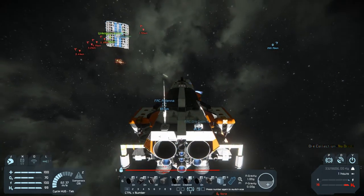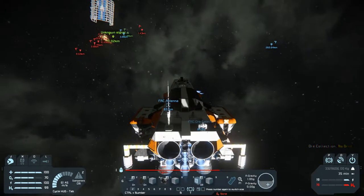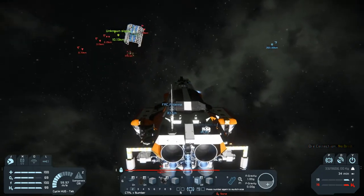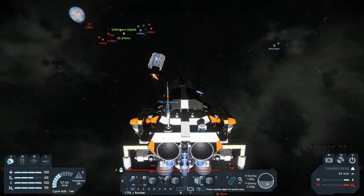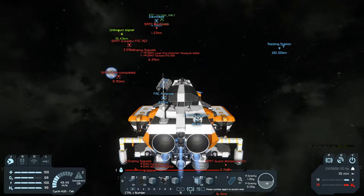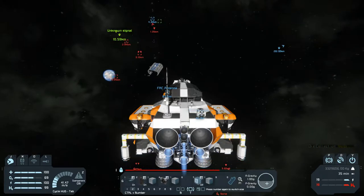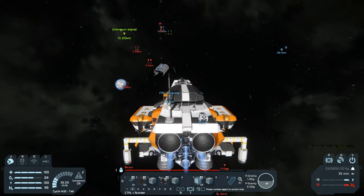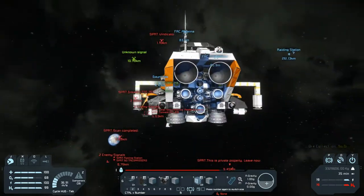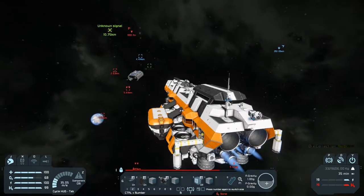Whoa. Okay, close enough to the Dauntless. I forget non-modded thrusters are really kind of terrible at slowing you down. We have a Vindicator 1.2 kilometers out and closing. Looks like the Dauntless is opening up — or is being shot at by it. The Vindicator is shooting at us.